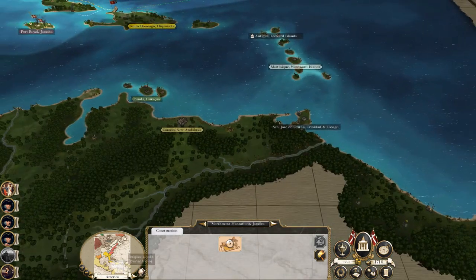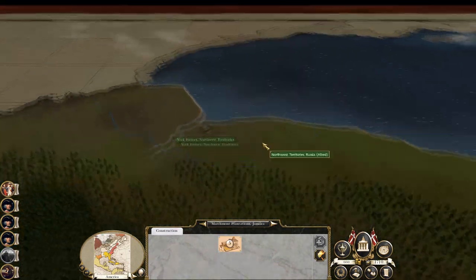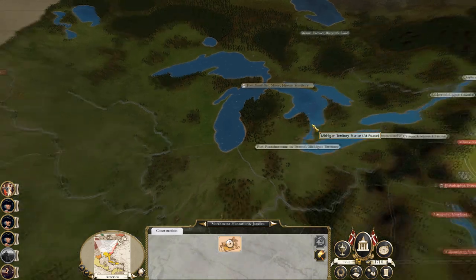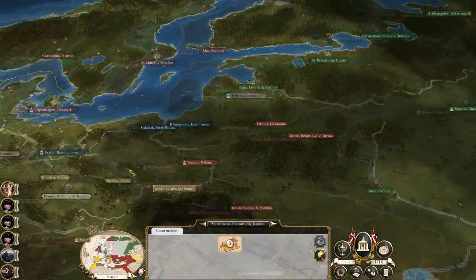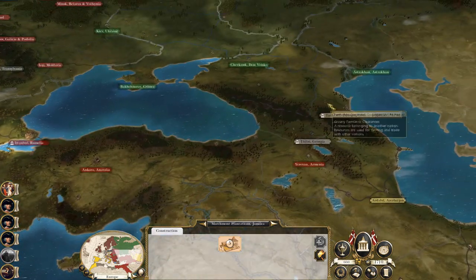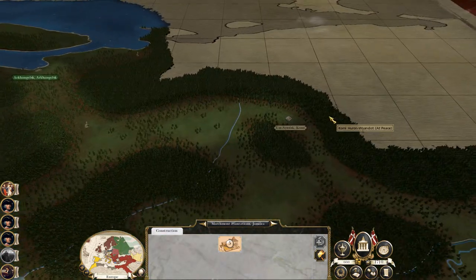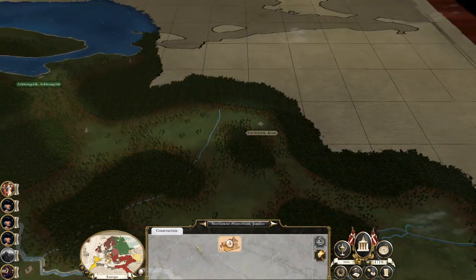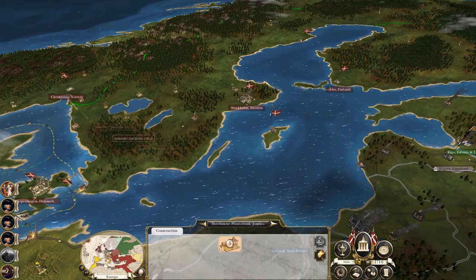We'll go take Cuba which is already being blockaded by someone — probably the pirates. I will probably end up knocking the pirates out. The Russians have taken York Factory — they've bought it from the Huron. What have they given them in return? Dagestan? And Komi — yay, how useful, what a valuable territory that is.